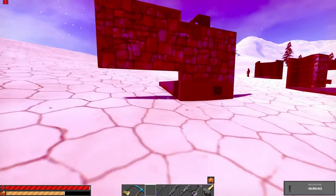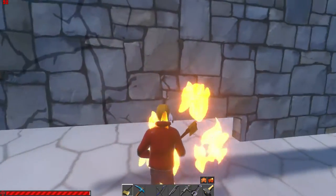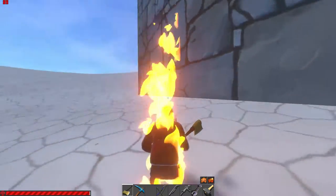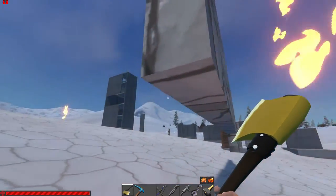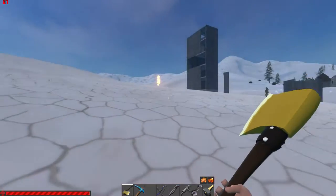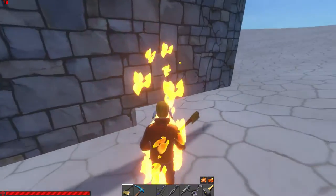If you build tall foundations, this is what happens: any player can destroy it with a few C4, or sometimes just one, and they'll be able to pass under the wall. In this demo it's not touching because the ground isn't flat — but you can see that I pass right under it.